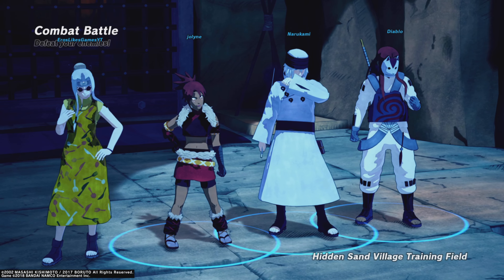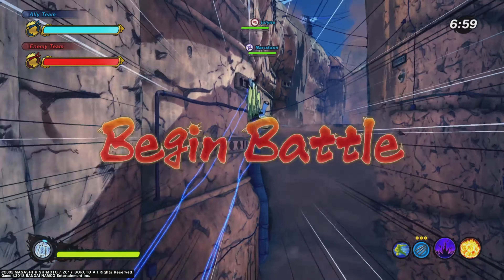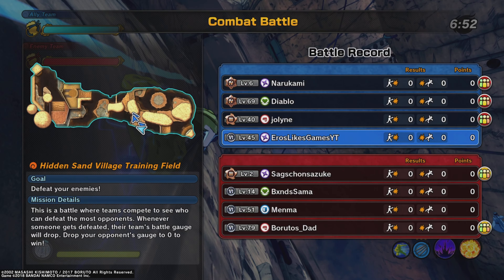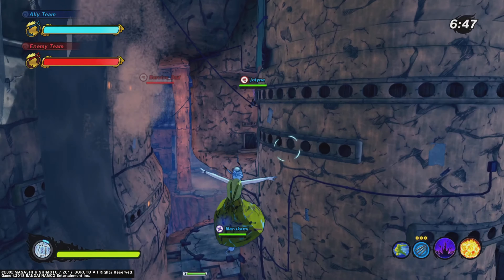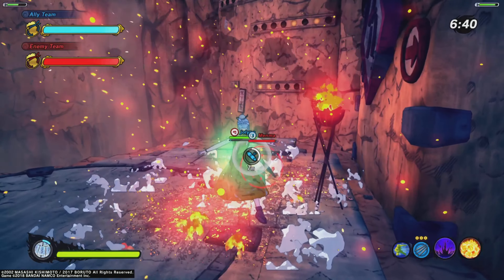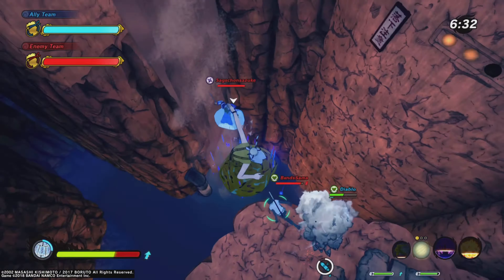Alright, jumping into some Ninja World League combat battle — let's go! We've got a pretty good mixed team here: range, attack, and a healer, which is always good. The enemy team is similar except they've got a defense player. If they have a Moonlight Sword that's going to be pretty annoying. Let's get this guy off the point. This is a good build because your jutsus can't be interrupted either.